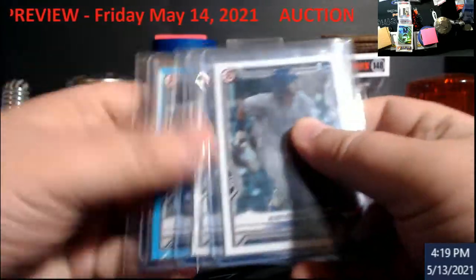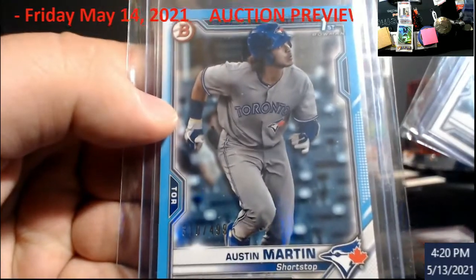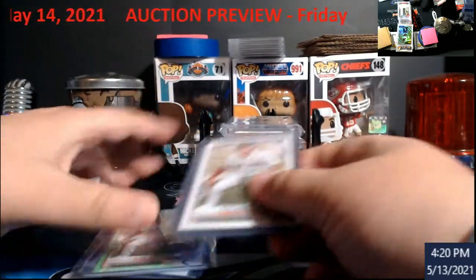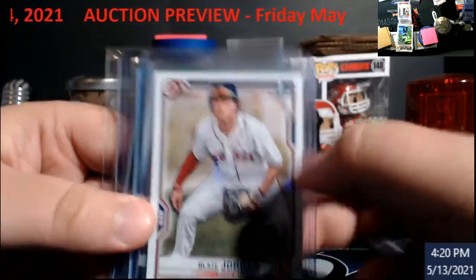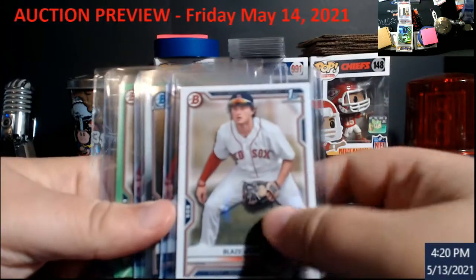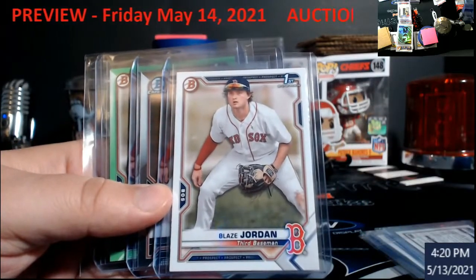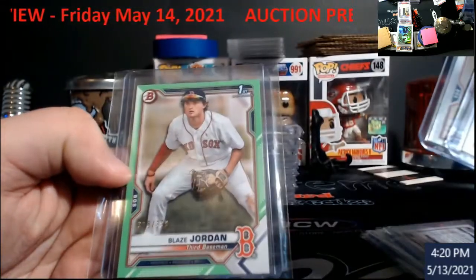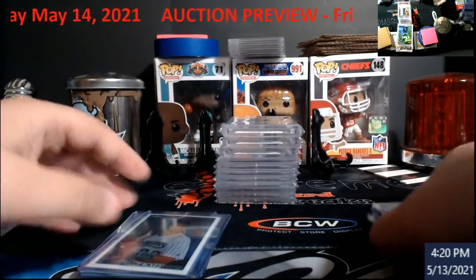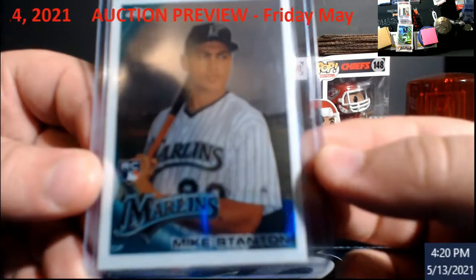Then we're going to go into an Austin Martin lot — paper, sky blue paper out of 499 — so those will all be an Austin Martin lot if anybody's looking for them. Got a little Blaze Jordan lot next since he's the next hype prospect out of this year's first Bowman — there's paper, a chrome green, paper out of 399 — that'll be another lot, three cards. Up next, Topps Chrome Mike Stanton rookie card.